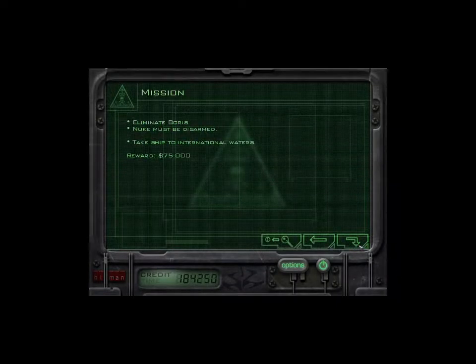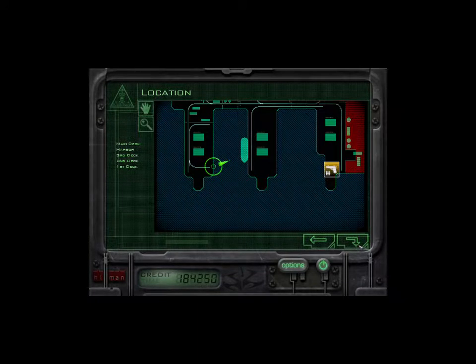We have to eliminate our target, Boris, or Arkadij Jugorov, and we have to disarm a nuke, and then we have to steal his ship to escape.